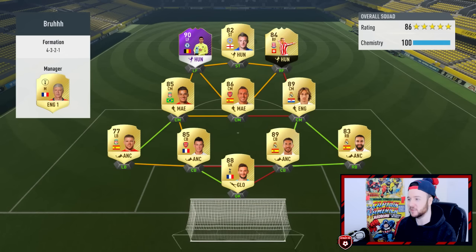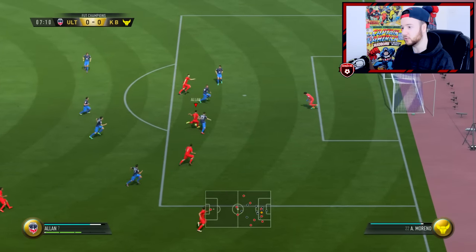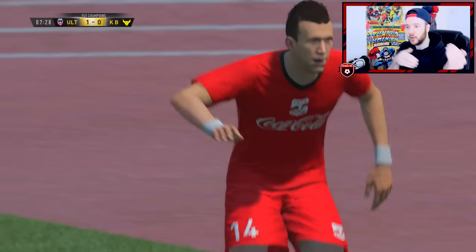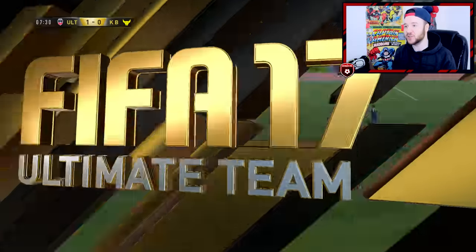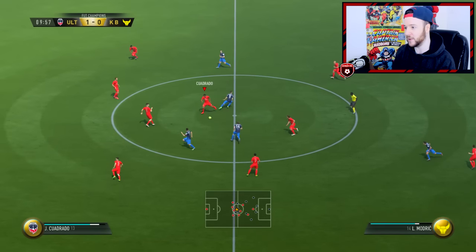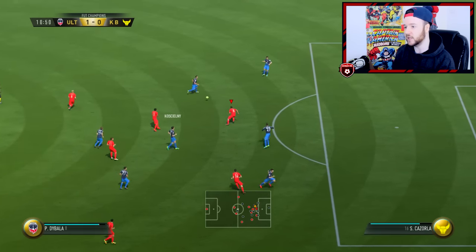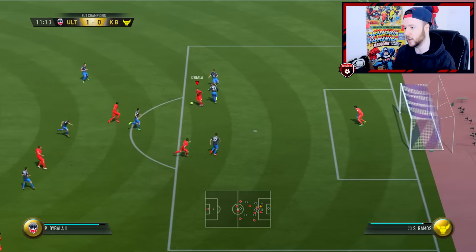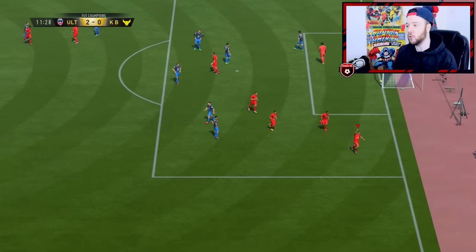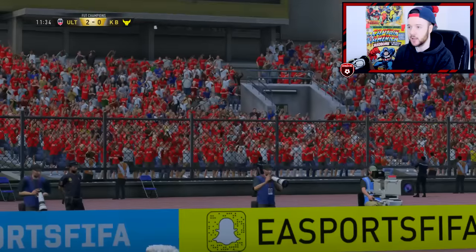First game of the episode — we're facing the 90-rated Player of the Month Hazard with Jamie Vardy up top. It's a great team. He's gone very defensive, which allowed me to attack. Alan with a lovely little dip and the shot — comes out for the rebound. Lovely dribbling from Alan — I did the skill where you drop your shoulder and flick back. Not sure what it's called, but it used to work a lot on FIFA 15. Two-nil! Great start to the game.